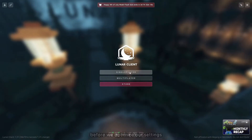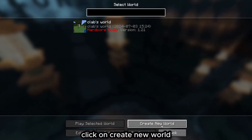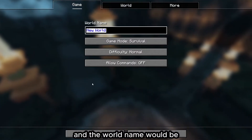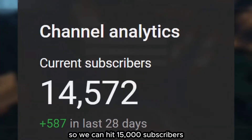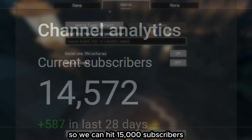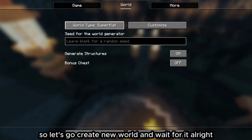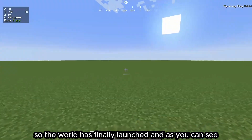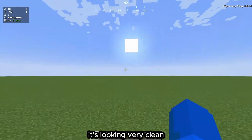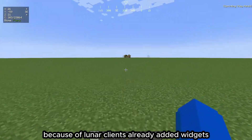After it's launched, before we optimize our settings we're going to create a flat world. Click on Single Player, click Create New World, then go to World and click Super Flat. Create the new world and wait for it to load. The world has finally launched.